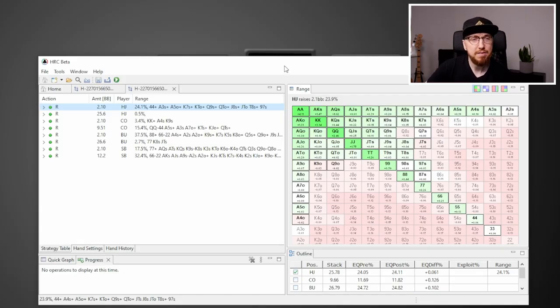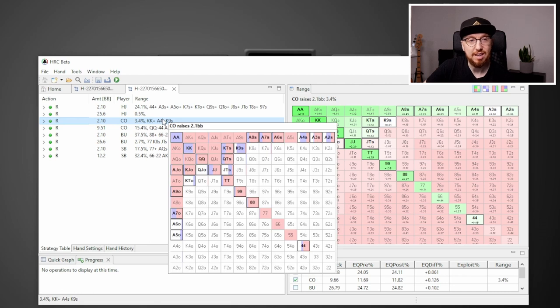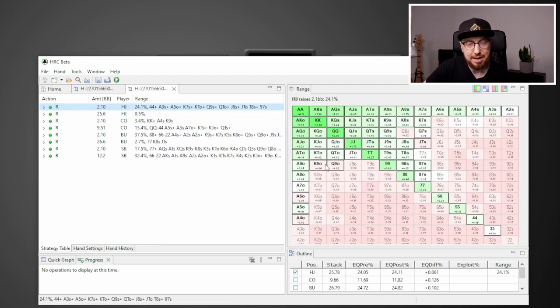A few moments later — that's run for just 10M, which I believe stands for 10 million samples. We're going to do it for a lot more samples. One of the biggest mistakes I see is players just running the first 10M and being done with it, going 'okay, queen 7 suited is in there, queen 8 suited is a fold,' and so forth. The thing is, this sim just hasn't run for long enough, so you're going to get a lot of noise — things like queen 7 suited opening but not queen 8 suited.